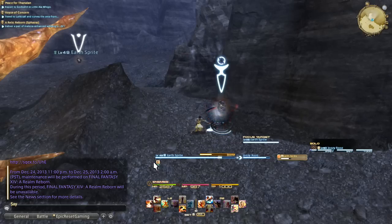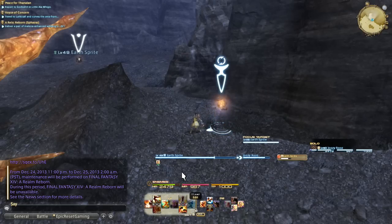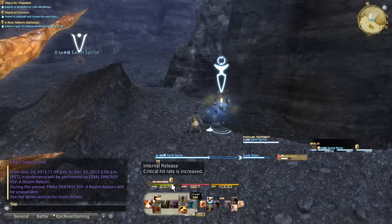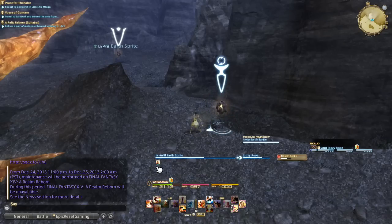As for icons applied to yourself, if you apply internal release, you'll get to see the icon right here with the countdown timer at a quick glance. This is a really good setup because you don't have to look way up to the top or way to the bottom. Once you know the icons, you'll know how things are going to go down and your rotation once they disappear.